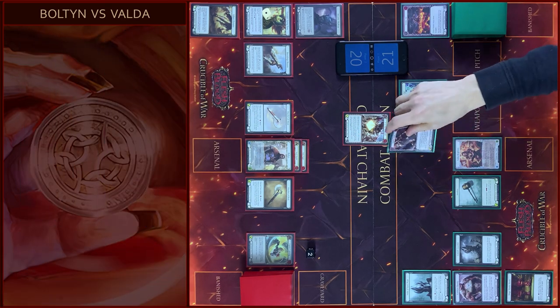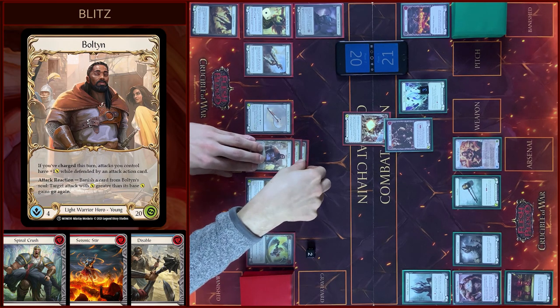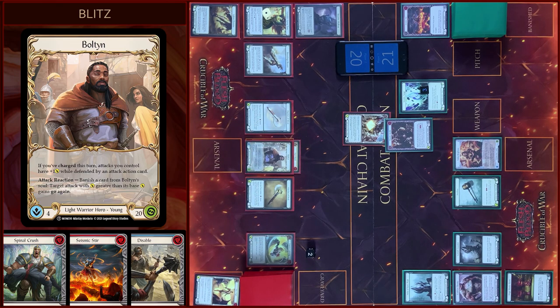I will block three with Attack Action Card. V gains plus one, so it's five. I block three. In the reaction step I use Bolton ability — banish a card from his soul. V gains go again. No reactions. You take two.